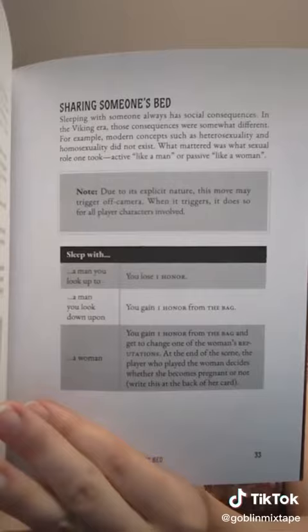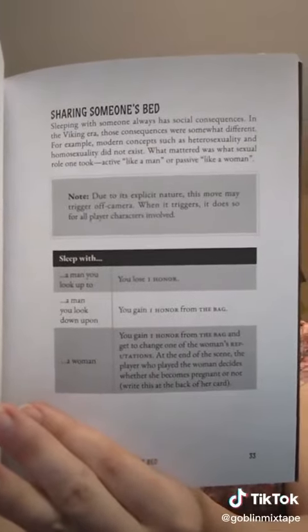There are brief descriptions of each move, which also provide historical context. When a character chooses to escalate, they create a conflict. Their opponent has three options: escalate further, yield, or strike a deadly blow. If they choose the third option, it not only ends the conflict, but also their opponent, who can choose to strike a deadly blow back before they fall.